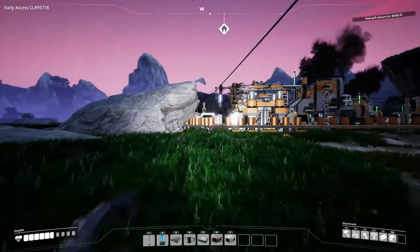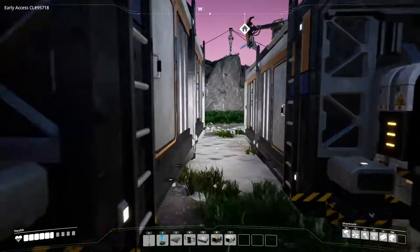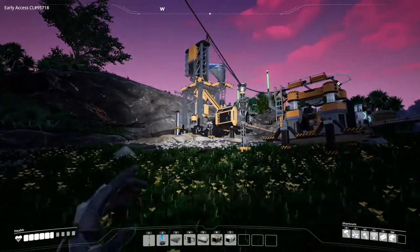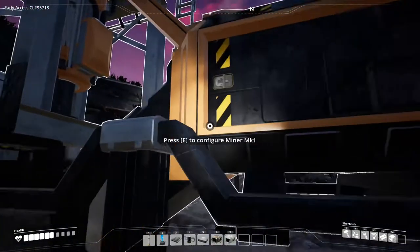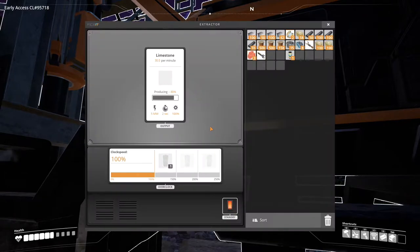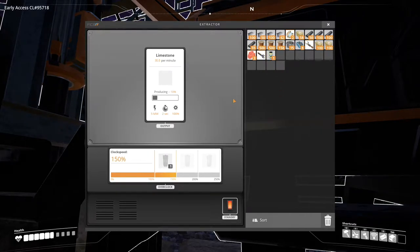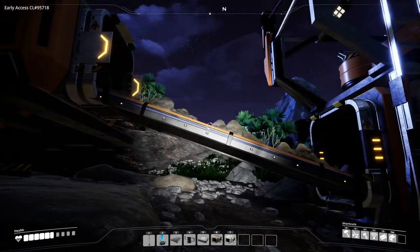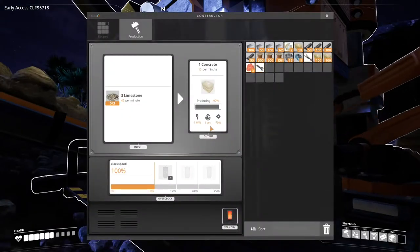I should also check power somewhere on the way. We should be safe to overclock the other stone miner as well, because we've got the same problem over here - this is mining at 30 per minute and that can use up to 45 per minute. Note to the developers: if for whatever reason you should watch this, I feel as though I should be able to shift-click or double-click the power shard from here. It still says clock speed 150% - but no, it doesn't work like that. You might actually be able to see an increase in compression on the belt.